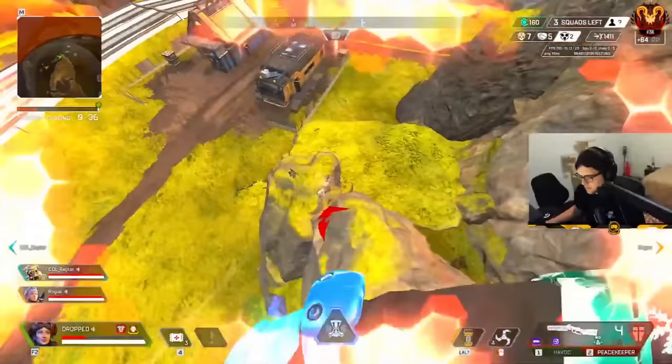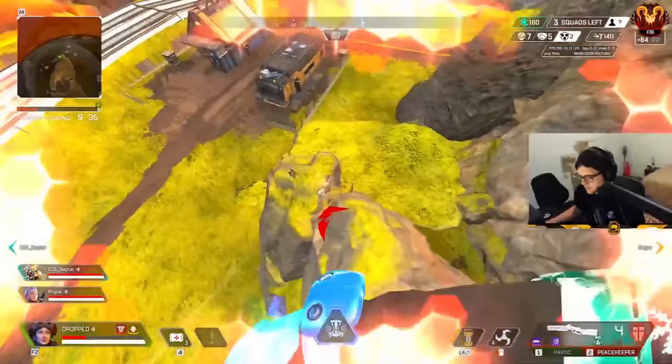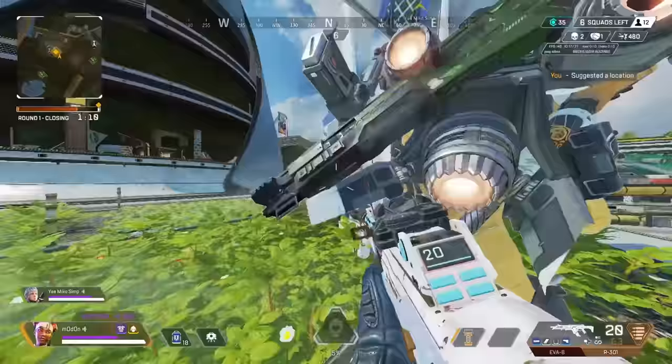When doing a full ultimate combo from high ground, you can throw an arc star and then immediately follow it up with your black hole. If you line the ultimate up correctly, it will suck the enemy into the black hole right when the arc star would go off.